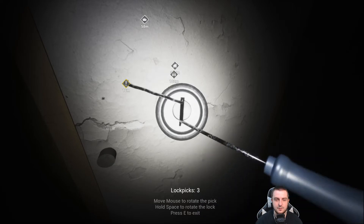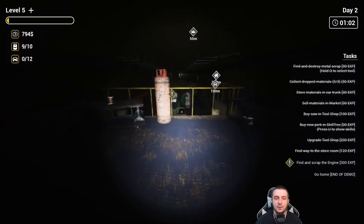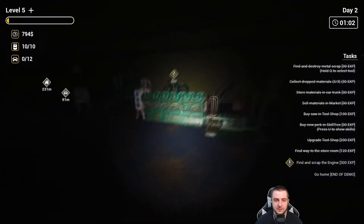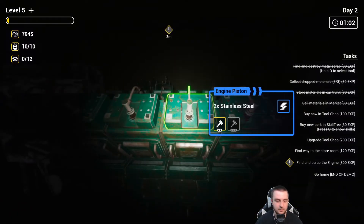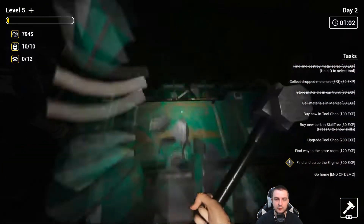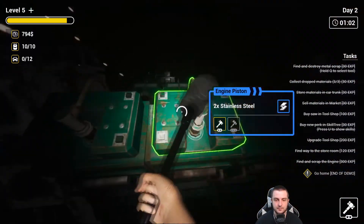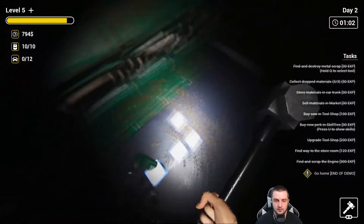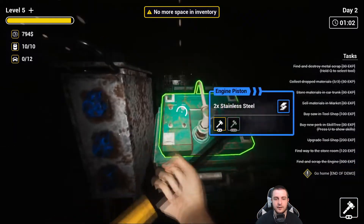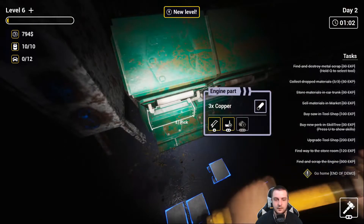I'm so glad we found a flashlight. Lock pick our way into the engine room — this is like another blockage forcing you to buy the lock pick. Luckily we already did that. Here's the engine — looks like we have to scrap it. Just bop it with the hammer. The ultimate goal: getting rid of the engine. Dropping some good stainless steel. How cool would it be in the regular game if you could build the village out or do more?